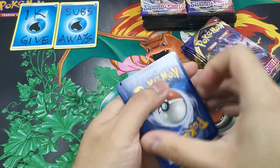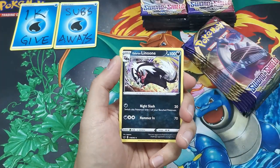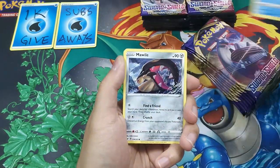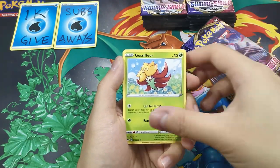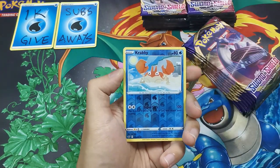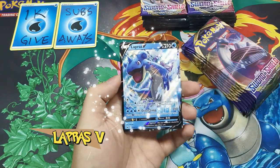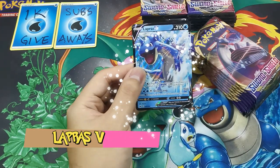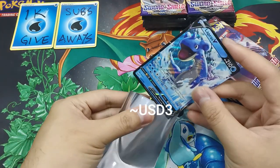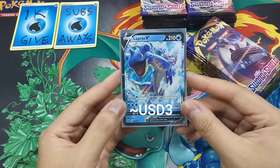Good pack — fall to the front. Leaf Energy, Galarian Linoone, Rotten Bite, Breezeloc, Mawal, Corsola, Goldeen, Diglett, Hoot Hoot. Reverse Holo Krabby, and a rare — Lapras V! Our first ultra rare, first pack magic. First card to be added into the giveaway draw.